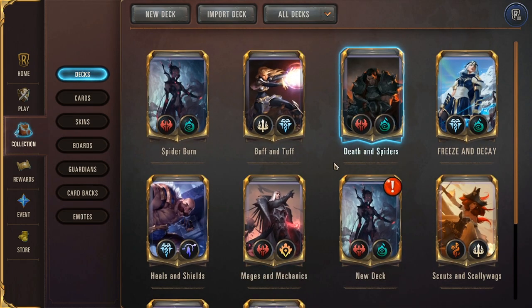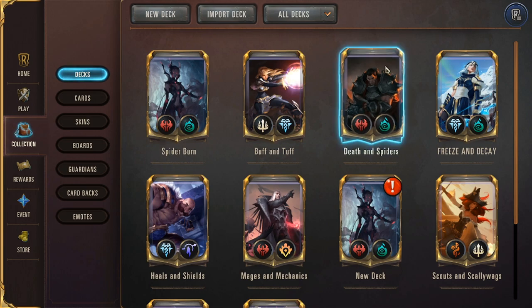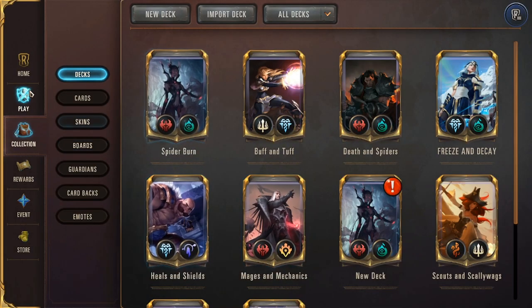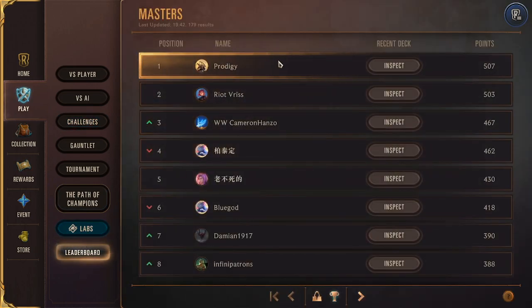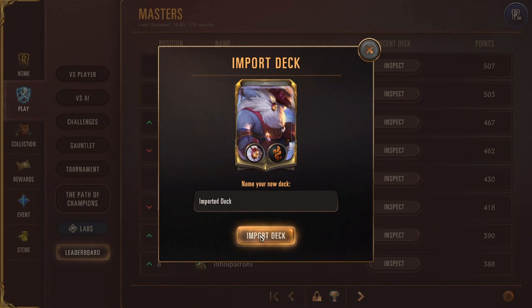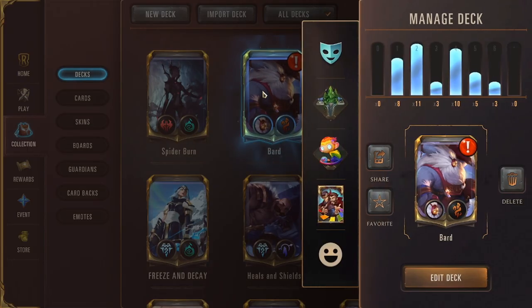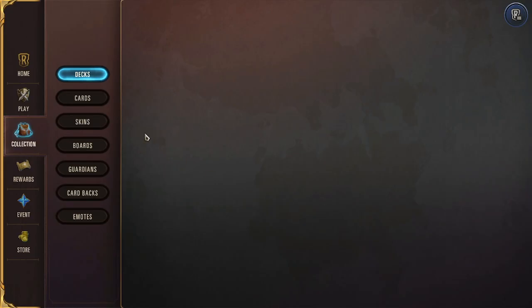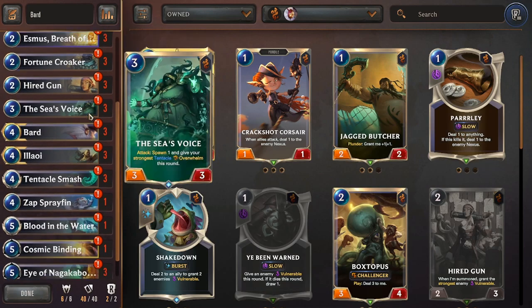Another important thing as a new player is how to import decks. If you find a deck you like on YouTube or a website, copy the entire deck code to your clipboard — just Ctrl+C or right-click copy — then go into the client and hit Import Deck, and it will pull it in for you. Another cool thing you can do is go to Play, go to Leaderboard, check what the top players are doing, hit Inspect and click Import Deck to pull their deck directly into your collection. Then you can right-click, go through your shards and wildcards, and start building that deck.